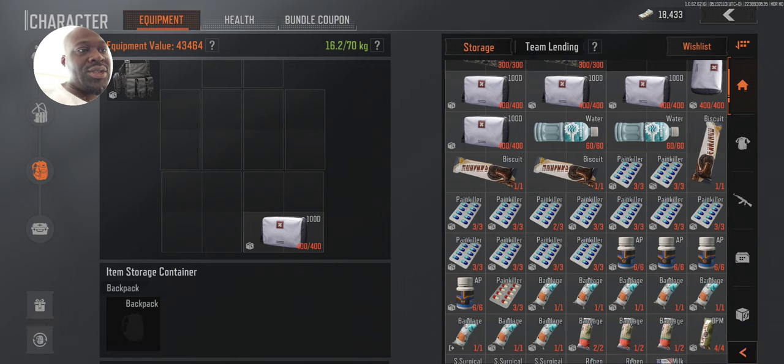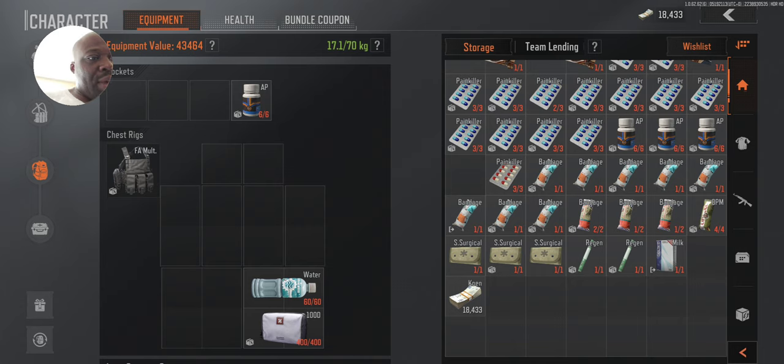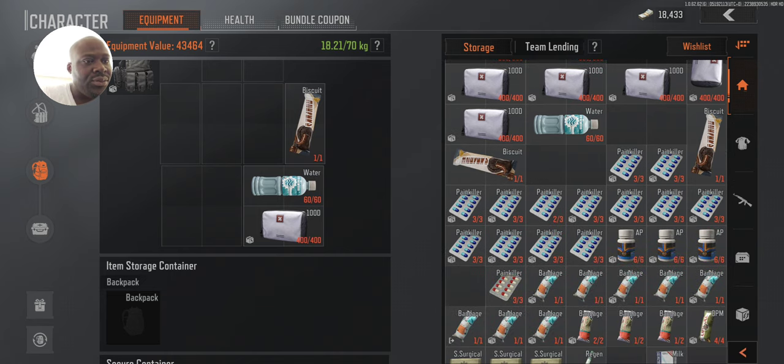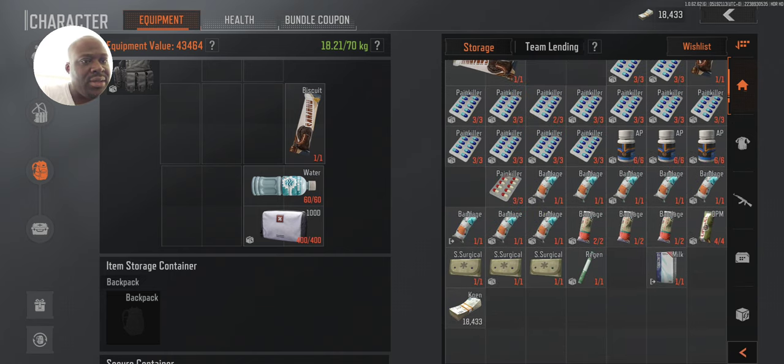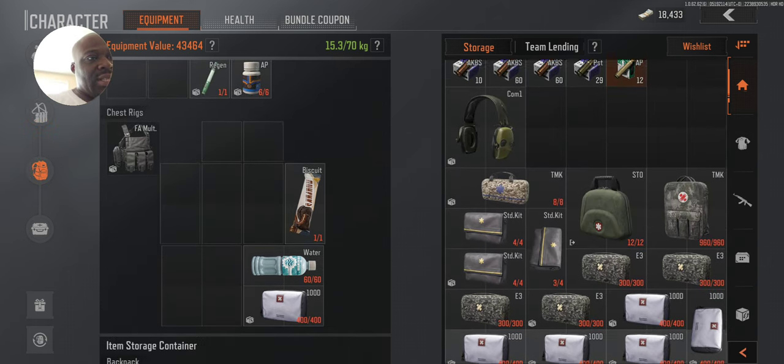You're going to get some water — your boy gets thirsty. Bring some painkillers. I'll also bring a health regen injection just in case, so I can also heal wounded areas that are red and don't need a bandage. Let's bring the candy bar for a snack. I also have extra ammo down here — let's take out what we don't need since we don't know what gun we're going to use yet.